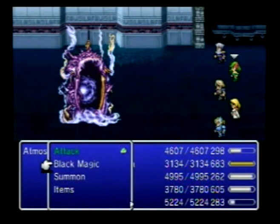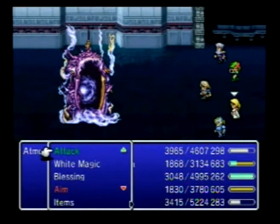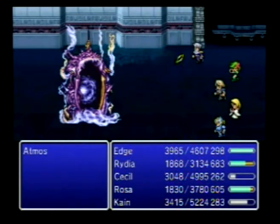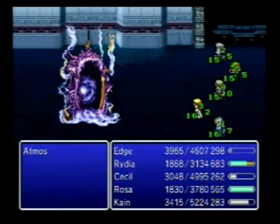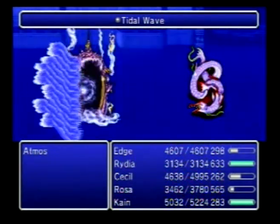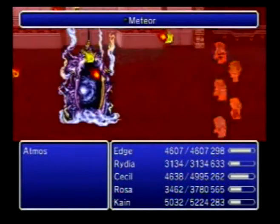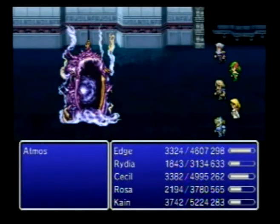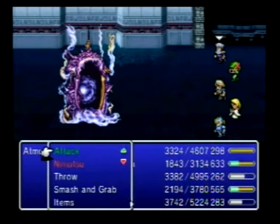This is Antlion — or Antimos. All he uses is Meteor, so as long as you stay on top of healing he won't be that hard. But if you've played Final Fantasy V, you know that if he knocks out one of your characters he can suck them into the wormhole. So make sure if someone gets knocked out, you revive them quickly. As long as you stay on top of healing, he won't kill you.